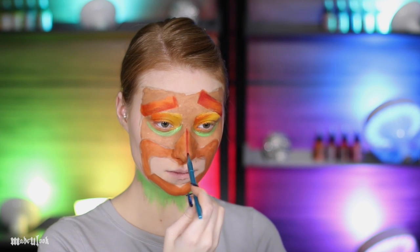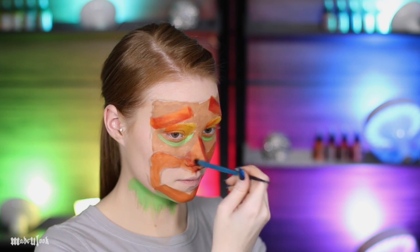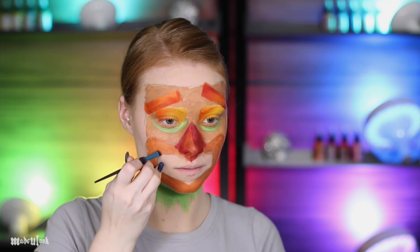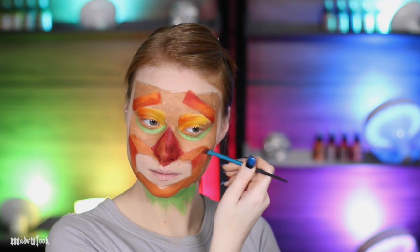To shade the nose I'm using red eyeshadow and shading just one side as well as defining the entire thing with that red shadow. Then going back in with red body paint to further define that triangle. To give the mouth more dimension I'm then dividing it up into four separate sections and shading it using orange.